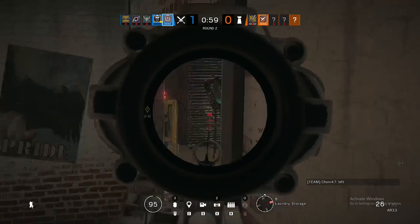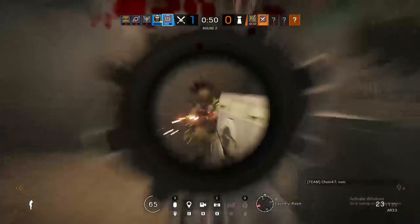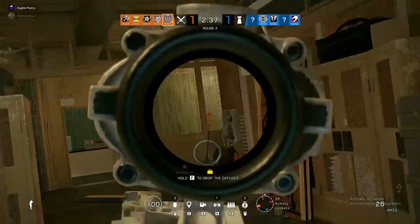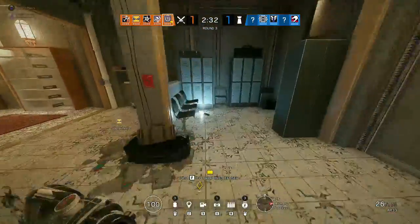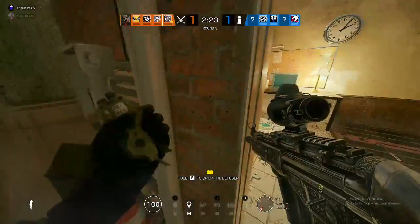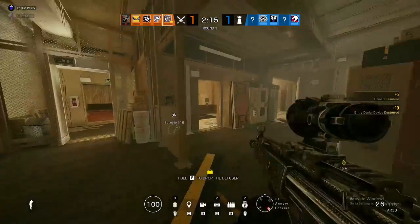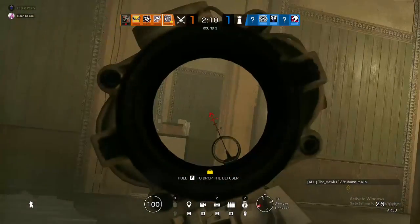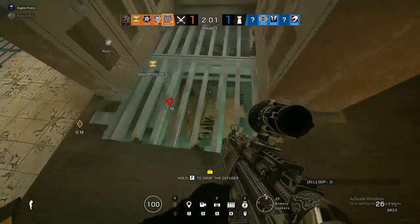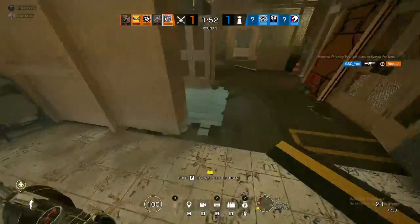Let's do a quick comparison between other operators and Thatcher, starting with Callie because her gadget emulates Thatcher's the most. Callie has a sniper, which can be good in the right hands, but for most people it won't go too well, and her secondary, the C75 auto, isn't versatile enough to run as an entry weapon. Thatcher, on the other hand, has two easy-to-use and pretty decent primaries. Callie's gadget can be easily tricked by a Kapkan or Bandit and has a very small radius compared to the EMPs, making it difficult to get electric claws. Thatcher's gadget is way more versatile, allowing you to throw EMPs on rooftops or other places to clear utility through walls and floors before you enter. Thatcher is clearly the better pick.